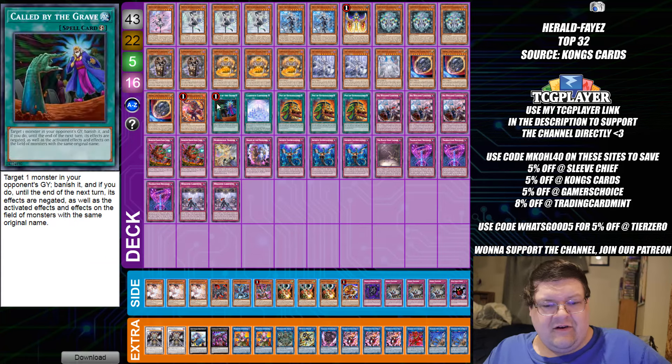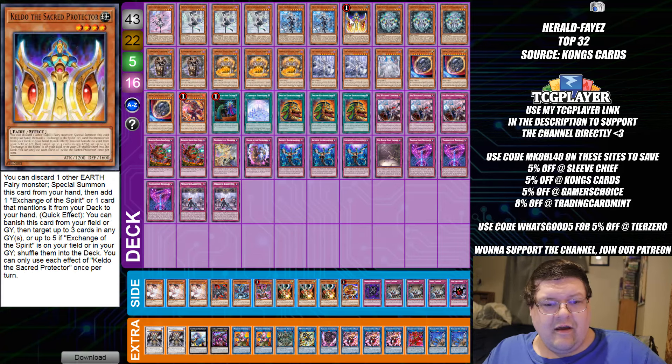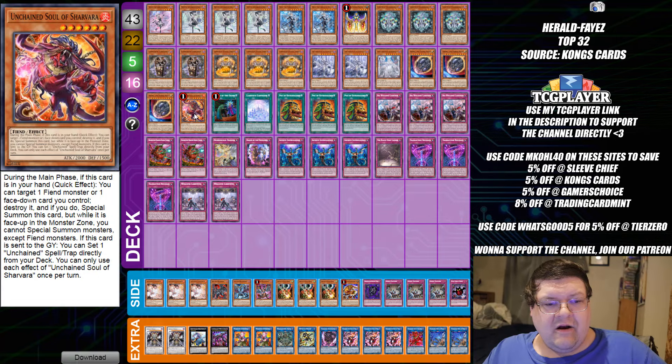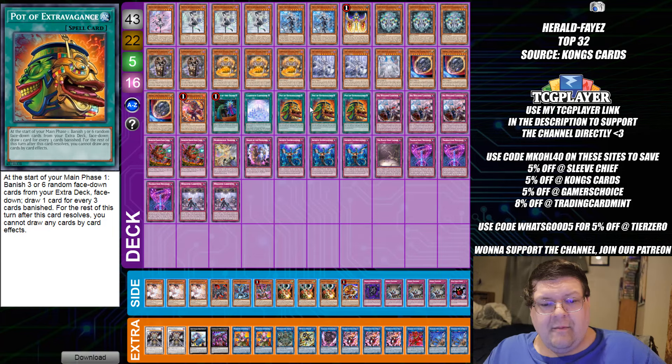We have Labyrinth — kind of interesting to see a sighting of this. There's your triple Transaction Rollback doing the thing. We're actually playing a Keldo in here, and of course we are back on the Unchained package. Unchained stuff's going to be pretty important now, considering you have triple Lord of Yama in here. You're playing the Pot of Extravagance because you need all the draw power you can possibly get in this deck.